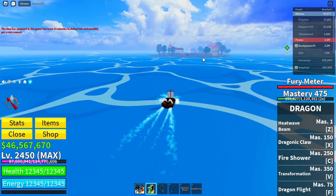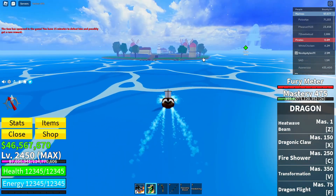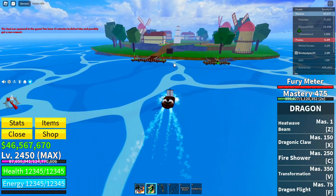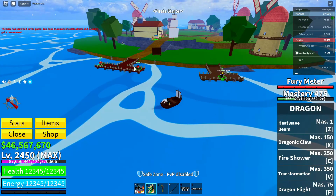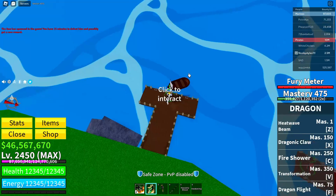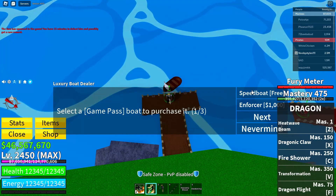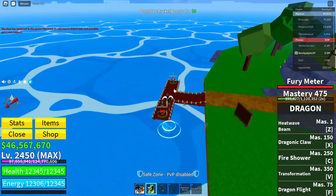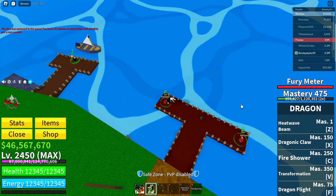After that, take the boat over to the Pirate Starter Area. Use the boat and nothing else — if you use anything else the glitch will not work. If you have a private/luxury boat, go to that. If not, go to the normal boat area. Change to the free boat in the luxury boat menu, or if you don't have that, change to any of the ships available.